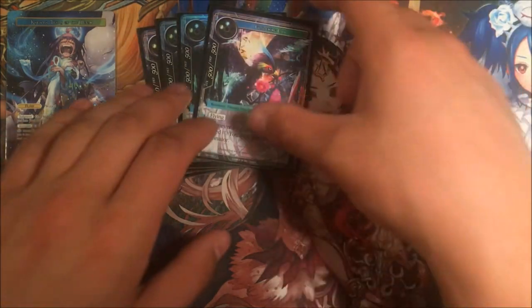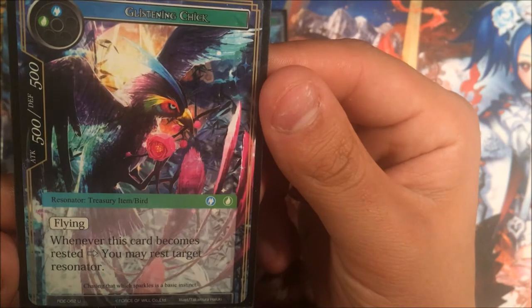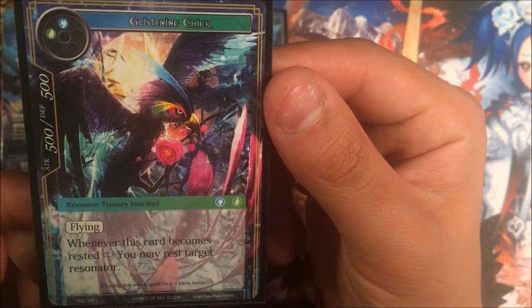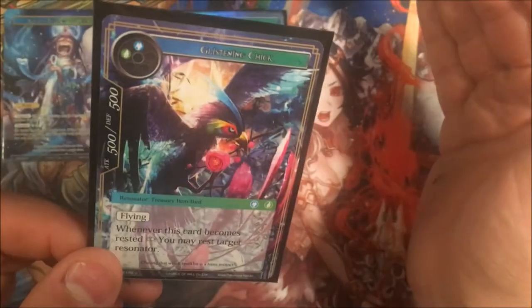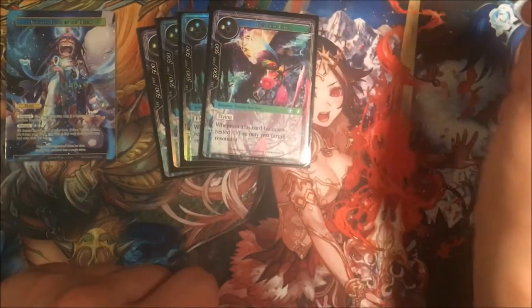Running four Glistening Chick — it is a two-drop, 5-5 Flyer, Treasury Item slash Bird. Whenever this card becomes rested by attacking, blocking, or resting with Kaguya, you may rest target resonator. One thing I've been noticing for this set so far, just looking through the cards and the decks we've been putting together — they really like this duality of typings. Like we've got creatures that are also specific Treasury Items. So we got four of those bad boys.